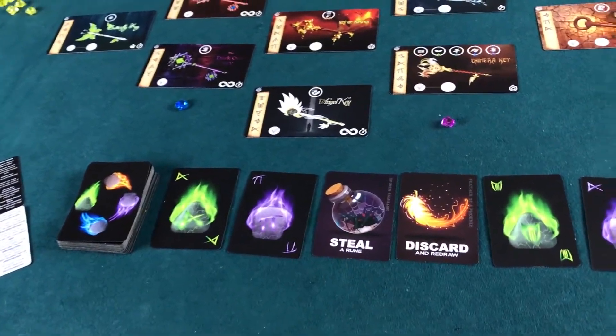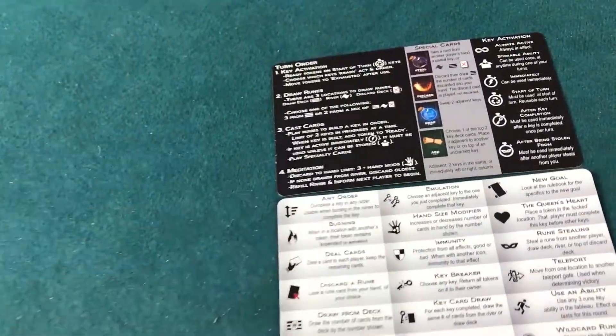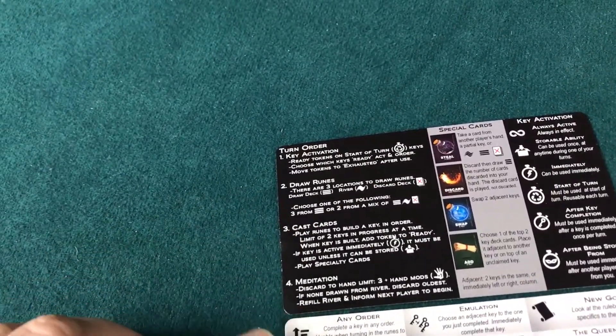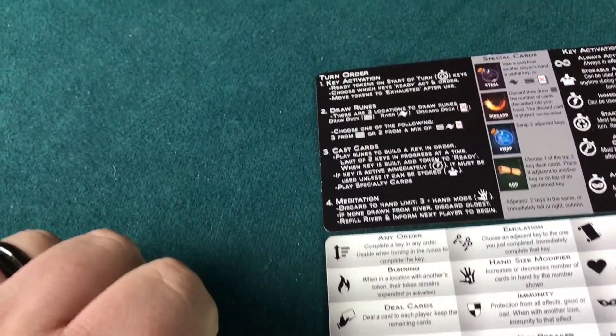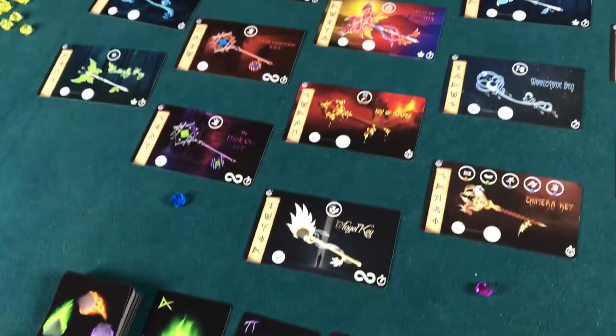There is also a fifth phase added for solo players, where basically you draw two cards from the draw deck to determine which of the minions move. I'll show you that as we play through.